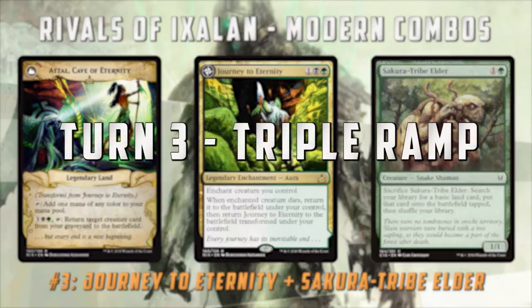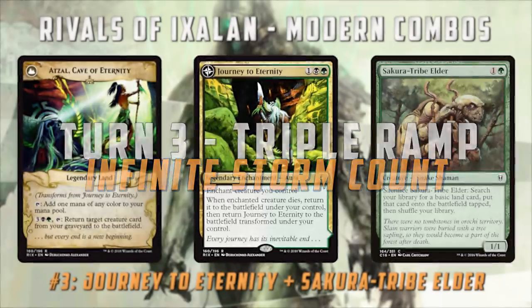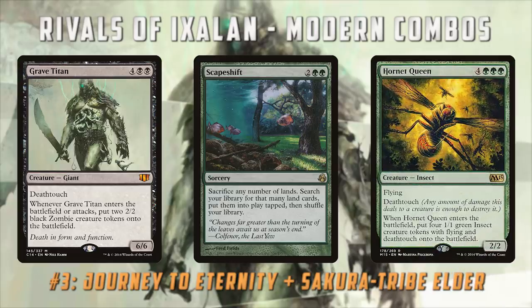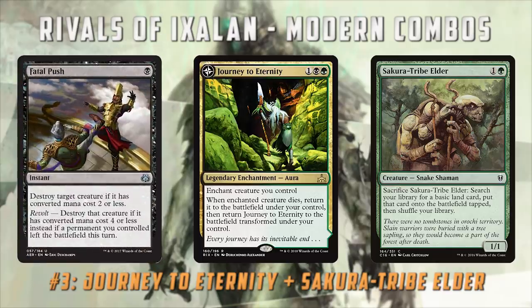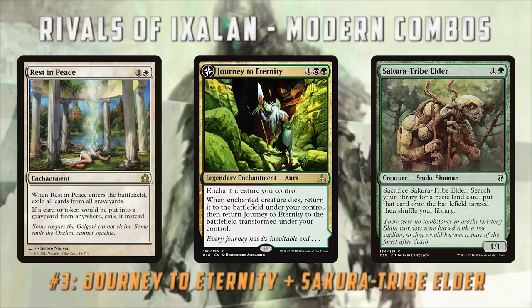So on turn three we can triple ramp, which means on turn four we're untapping with seven lands on the battlefield with just this combo. That means we can win with Grave Titan, Scapeshift, Hornet Queen — it doesn't really matter, we can play any huge massive threat to close out the game. The ability to triple ramp on turn three with two cards that are already powerful on their own is really appealing. It's risky — a Fatal Push in response to Journey to Eternity and you lose a two-for-one; graveyard hate like Rest in Peace can shut it down. But that's true of Nyx Fit in Legacy as well, and if it can work in Legacy, hopefully it can work in Modern.